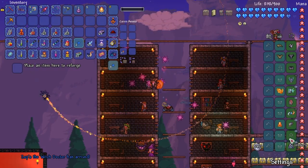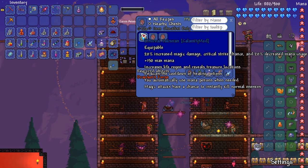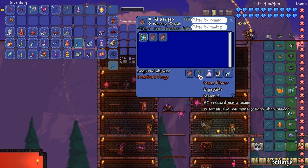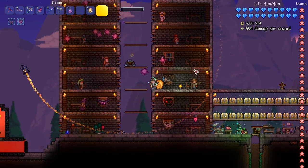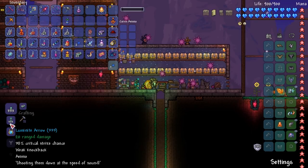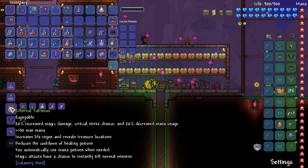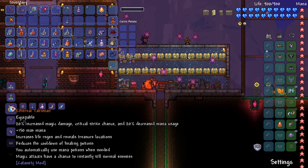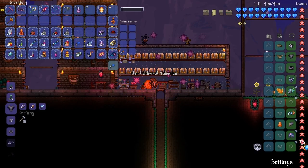There's also an upgrade - the Sigil of Calamitous - which changes into the Ethereal Talisman. You need a Mana Rose, some Phantasm, and then 20 of each of the materials. I already made my Mana Rose. The Ethereal Talisman gives: 20% increased magical damage, critical strike chance, and 20% decreased mana usage, plus 150 max mana, increased life regeneration, reveals treasure locations, reduces the cooldown of healing potions, automatically uses mana potions when needed, and magic attacks have a chance to instantly kill normal enemies.